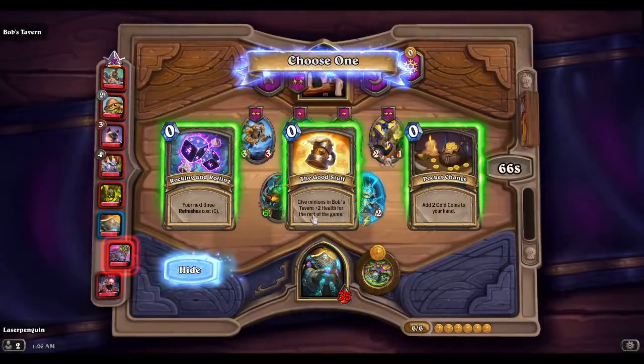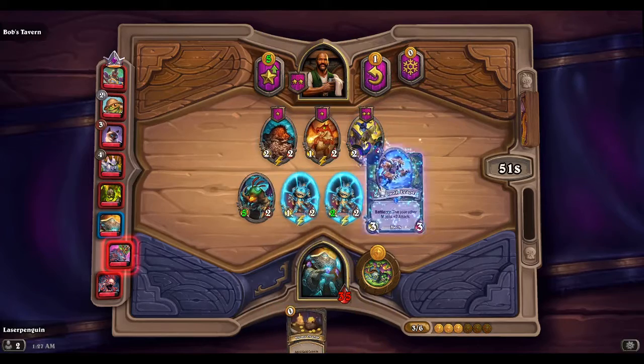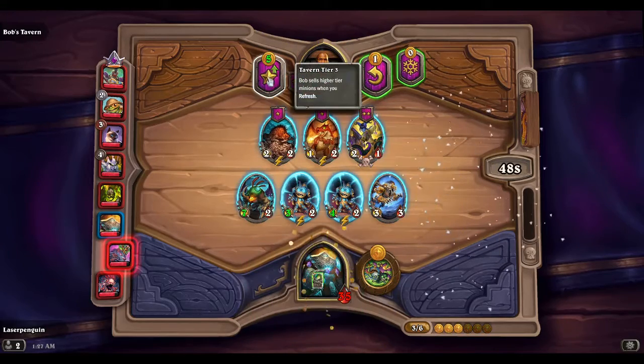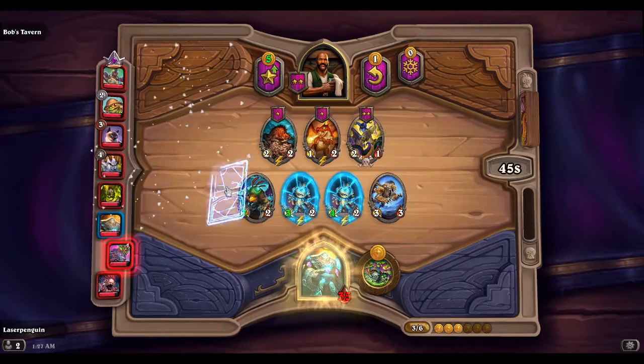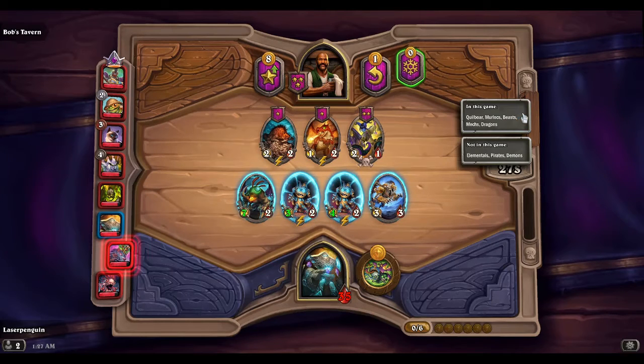Here we go, you're next. I'm gonna try to make a big play here — we're actually gonna take the gold so we can buy this and upgrade our tavern this turn as well. We do have a pretty much full mech team here. I don't know if that was the best play — we'll see if we can get a top four. All right, so we got no demons, no pirates, and no elementals.